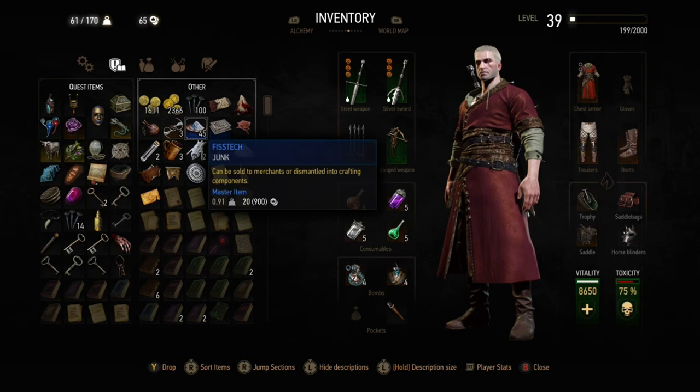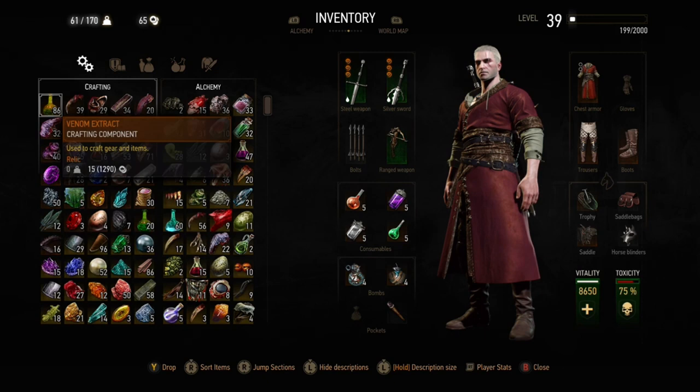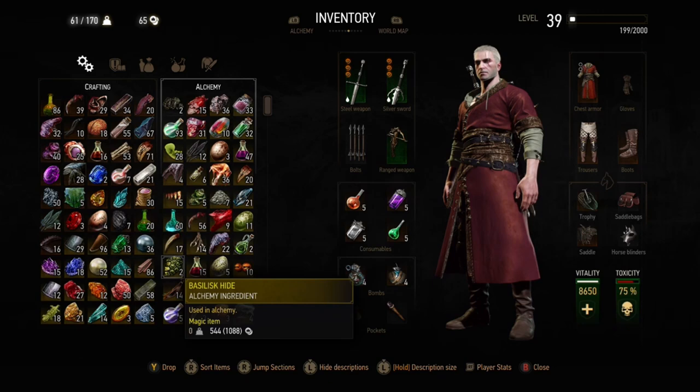So what we need to do is make as much money as possible to afford those. There's also the Runewright in Hearts of Stone — all three levels of upgrades will cost 30k. And there's also Corvo Bianco, which needs to be upgraded in Blood and Wine and costs 14k in total.